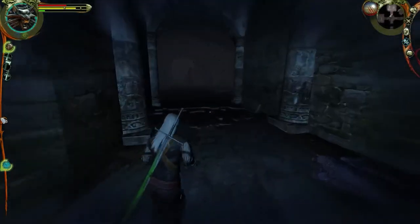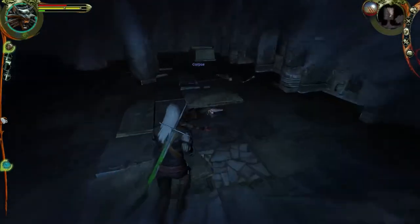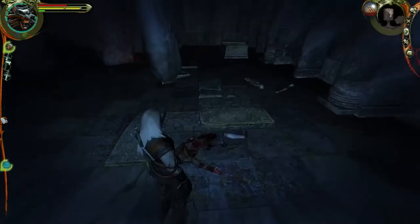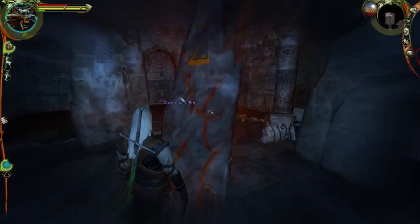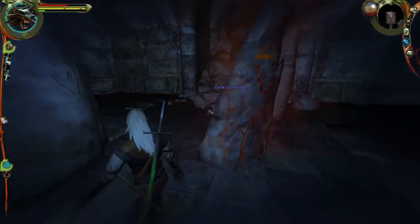Immediately worth it - look at this, more dice! Hell yeah! We're gonna learn a sign - Igni sign! Choose a sign on the left screen, right click on the target to cast a sign. Sick!